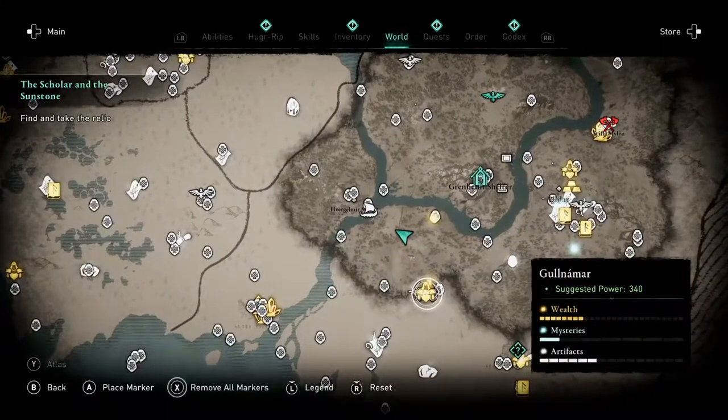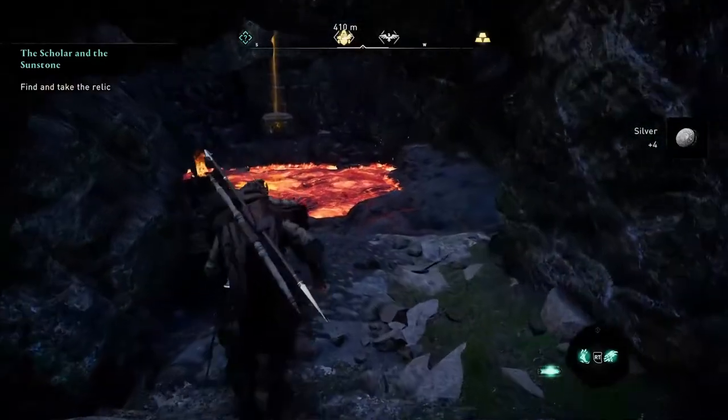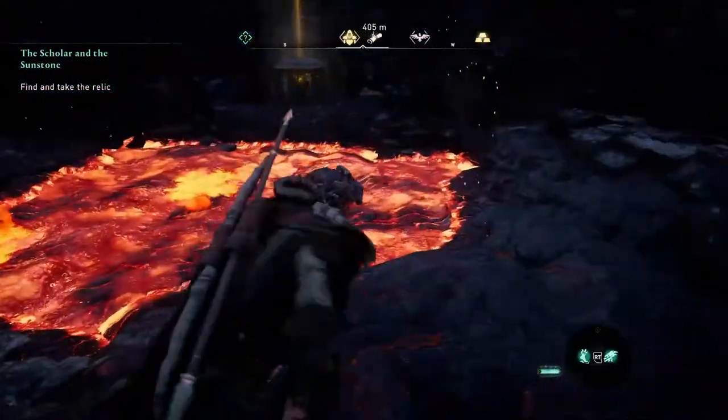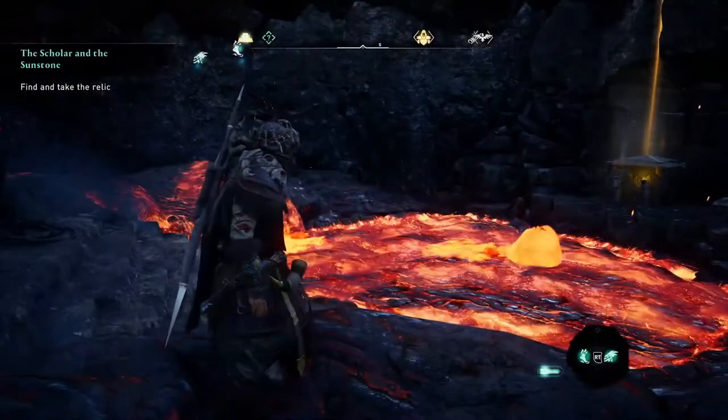Hello and welcome to Jumpin' Johnny Gaming. This video is going to show you how to get the fire giant armor and a platinum ingot in Assassin's Creed Valhalla Dawn of Ragnarok.